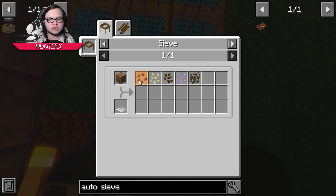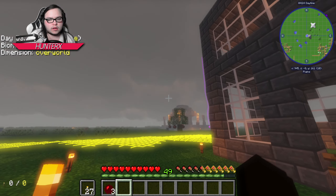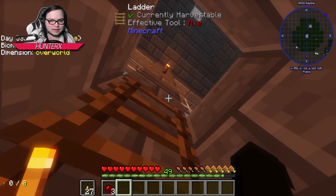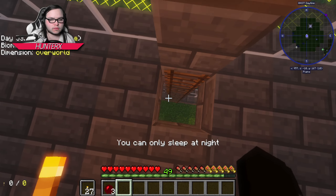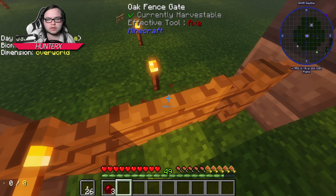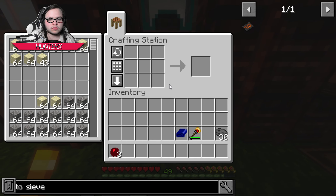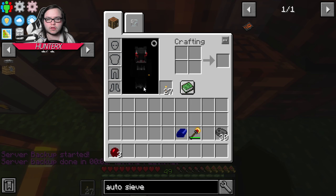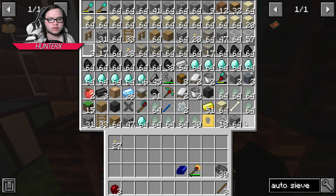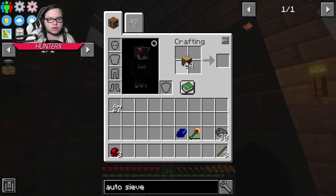We need to figure out how we're going to get our hands on some industrial fiber stuff. I should have sticks somewhere. We really need to get organized — our inventory is trashed badly.